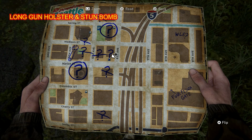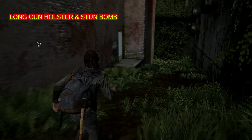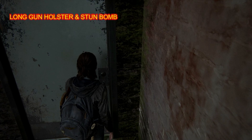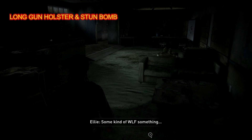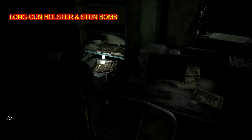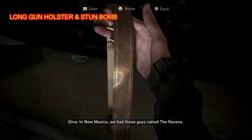Next up we're going to have an artifact, a gun holster, as well as a stun bomb. As you can see, we're on Sixth Avenue and we're going to use the pet key we just picked up to open this door. We head over to the copy machine which is over here, and then the gun holster is right over here — that is the long gun holster.